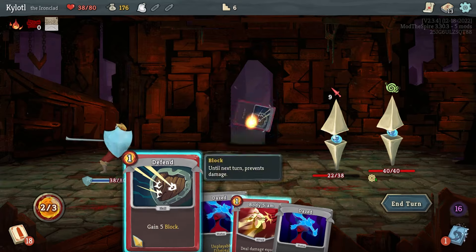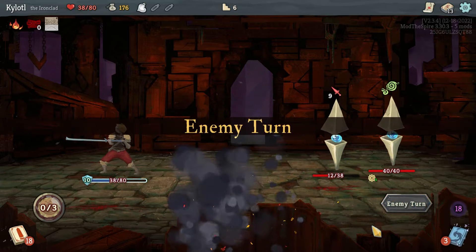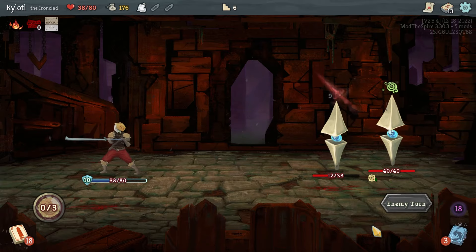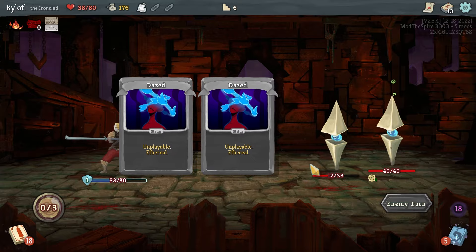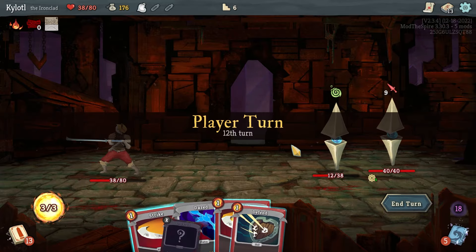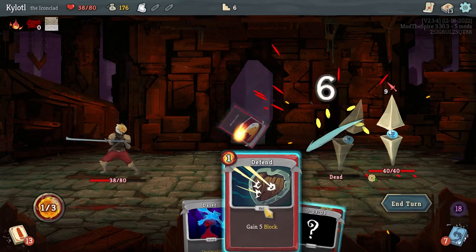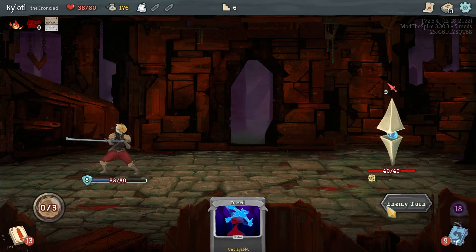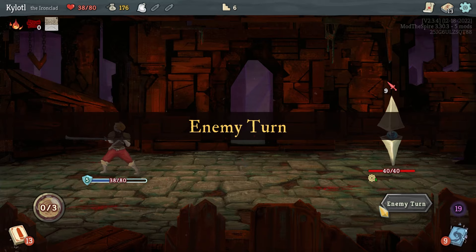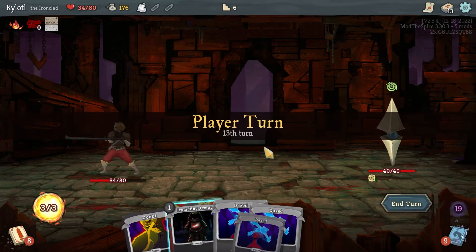Defend, Defend, Body Slam — only 10 damage but it's 10 damage while blocking all the damage we're taking this turn, that's not bad. We're almost in the clear — we can kill you this turn with Strike, Strike, and we get a Defend too. I'll play that. I still have no idea what One Sin is doing but it doesn't seem like it's killing me — One Sin would never brutally murder me.